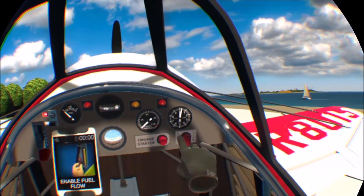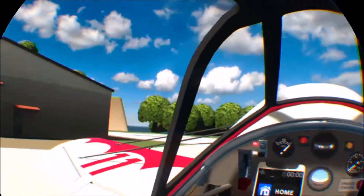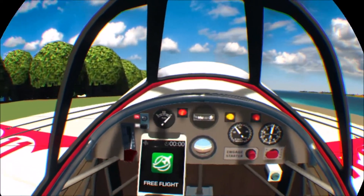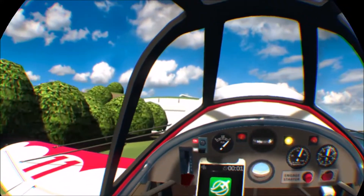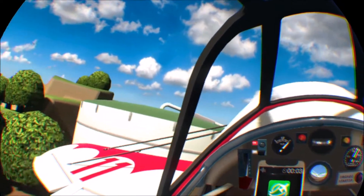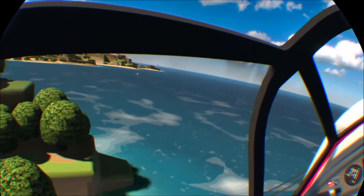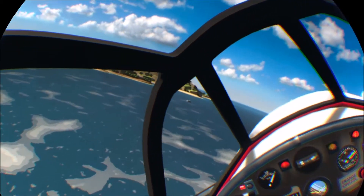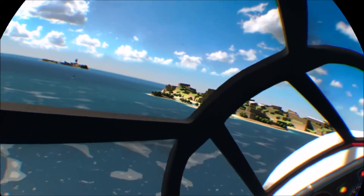We need to turn the ignition on, turn the fuel on and start the engine. Then we can add throttle down on the left, which is just out of view. There's also a joystick between your legs which is just out of view of the VR headset playback — just take my word for it. There are flaps as well but they don't seem to be necessary for takeoffs in these small planes, though they make landings a bit easier.